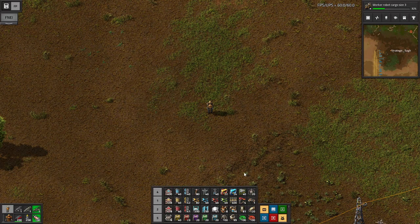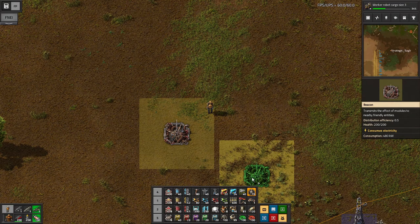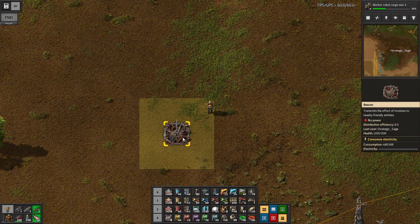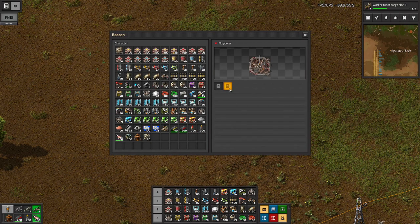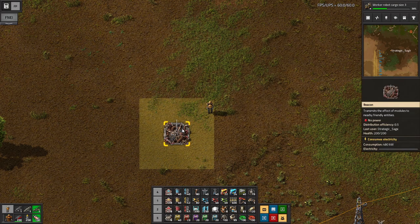Let's see how beacons might be able to help us. This is a beacon — that yellow square around it shows how far it can transmit. It can hold two modules and transmit half of their effect to anywhere in that yellow square. Pretty pricey at 480 kilowatts of power, so you have to not care about power to get to this point. It's generally a good thing to start working on after you get your nuclear up. Beacons also cannot use productivity modules.